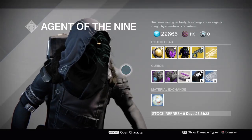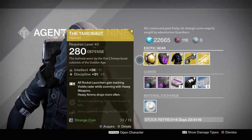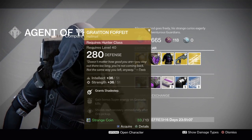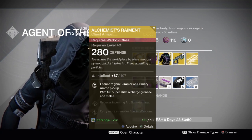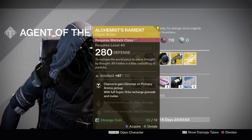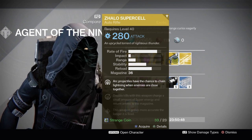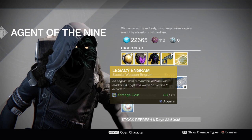So what's Xur got for sale this week? Well, let's get the ball rolling. The Taikonaut, Exotic Titan Helmet, 13 strange coins. Graviton Forfeit, Exotic Hunter Helmet, 13 strange coins. Alchemist's Raiment, Exotic Warlock Chest Armor, 13 strange coins. Zhalo Supercell, Exotic Auto Rifle, 23 strange coins. A Legacy Engram, Special Weapon Engram, 31 strange coins.